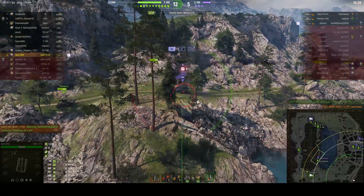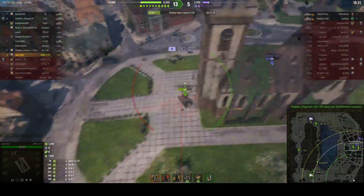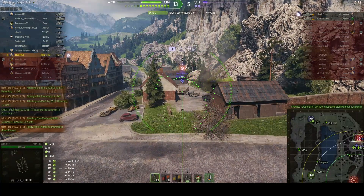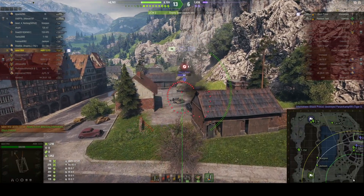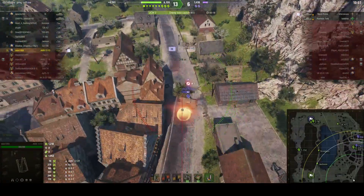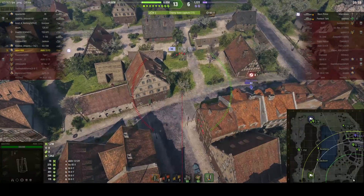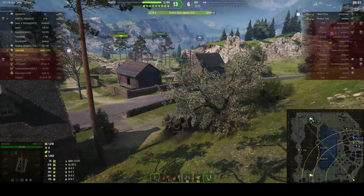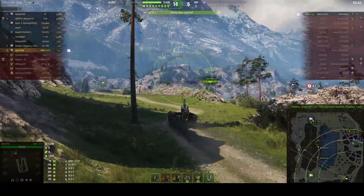There aren't many enemies left - just two heavies, the Black Prince and another tank, both in the town center. He fires at the Black Prince but it just splashes. The team is capping now with only two enemies left and nine of our tanks still in the game. The Black Prince moves behind buildings where he can't be targeted from this position. He'd have to relocate, but the team caps out and the game is over - victory by cap!